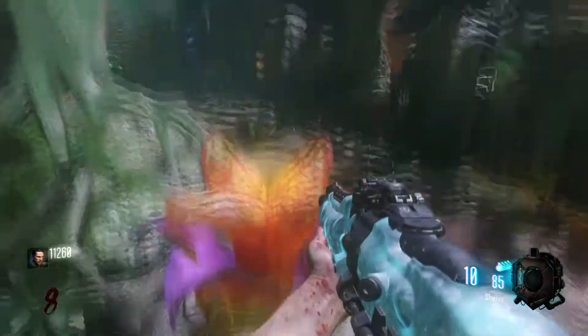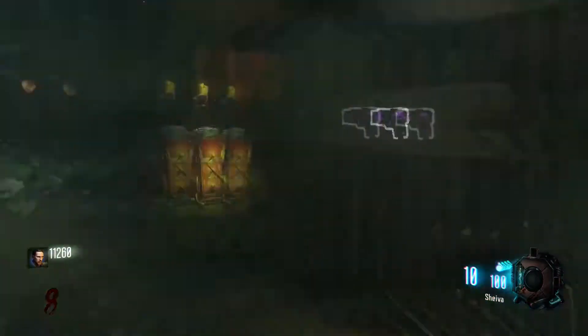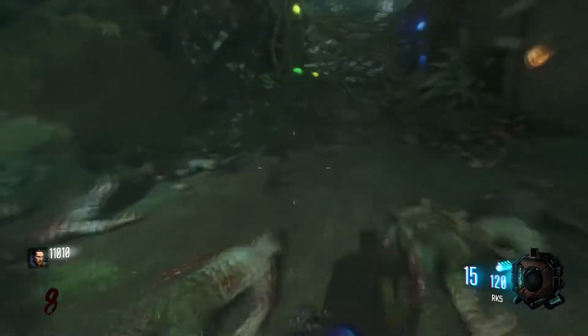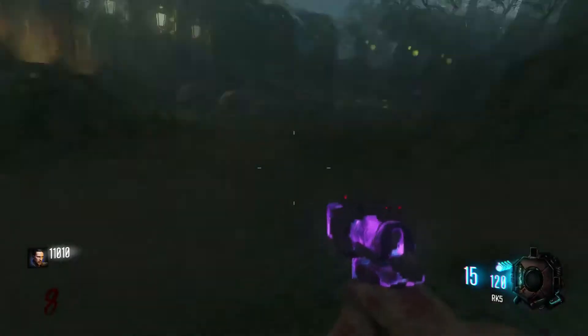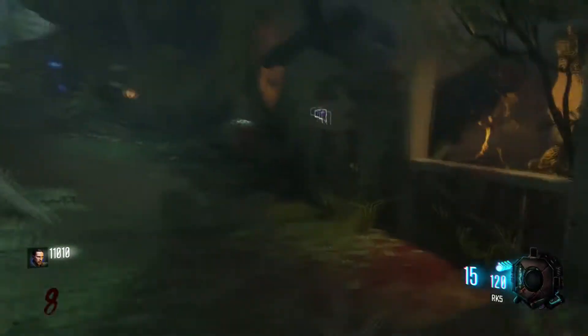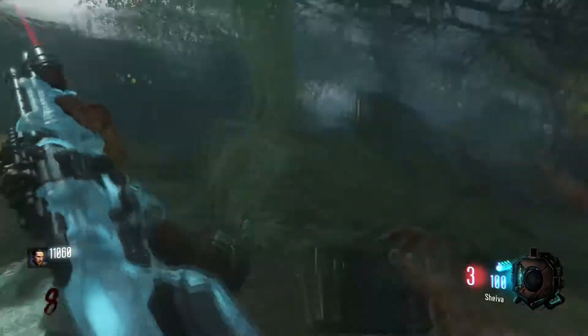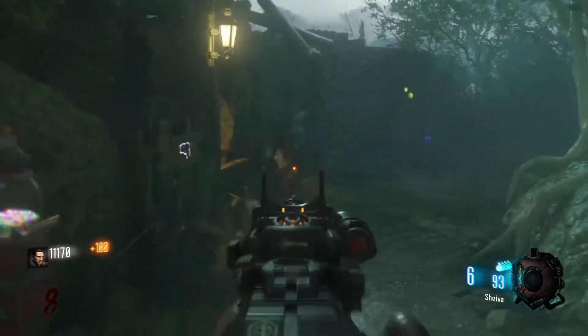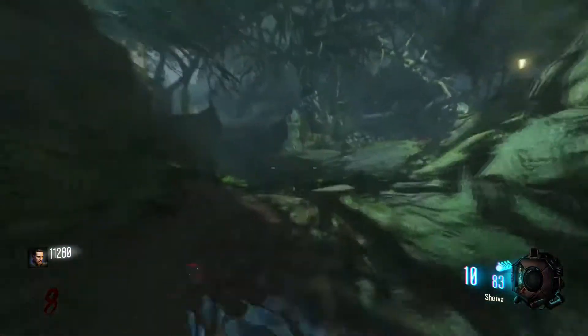I guess I can get something just by planting a seed — okay, that can be helpful then. Not what we're looking for, but we'll take it. We'll take some Sheiva ammo. This is not good — it's not killing at the rate which I would like.